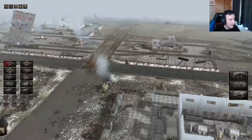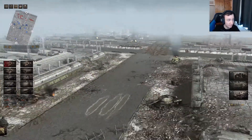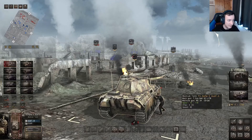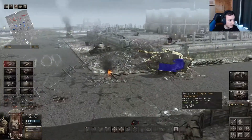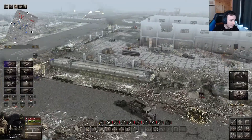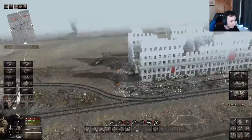We had an IS-2 to deal with off camera, but as you can see it's looking very nice — hopefully I can repair it and use it. It almost took out our Panther with that 122mm gun, which really scared me. The Panther is under repair but our King Tiger is still looking great. If you want to see more content like this, hit that like button and stay tuned to the channel.